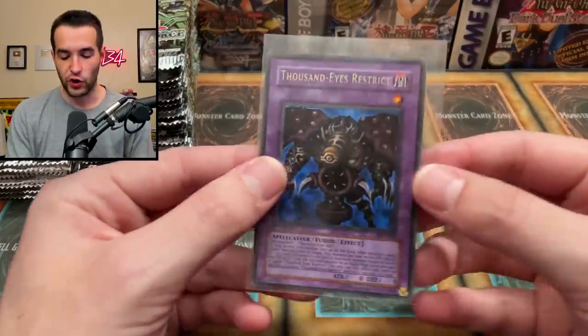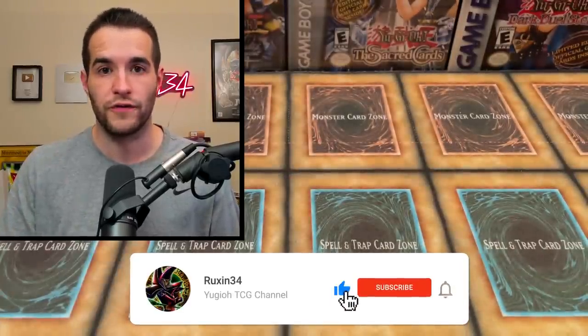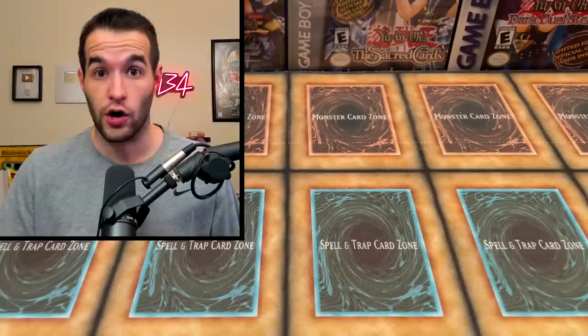But first we have a giveaway. I'll be giving away this first edition Thousandizer Strict from Pharaoh Servant. All you have to do is like this video, be subscribed, turn on notifications, and let me know which card we're going to pull out of here. Which one do you think it's going to be? We're not stopping until we get a $100 card.